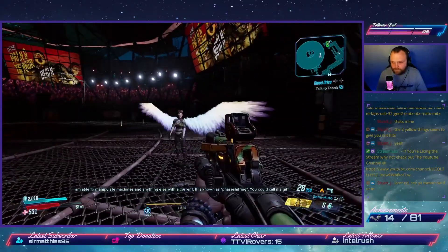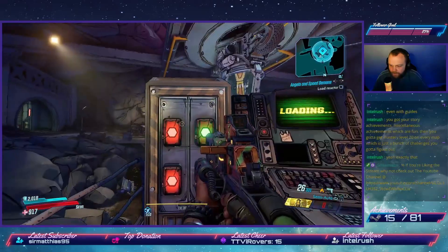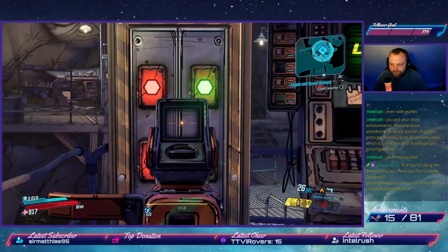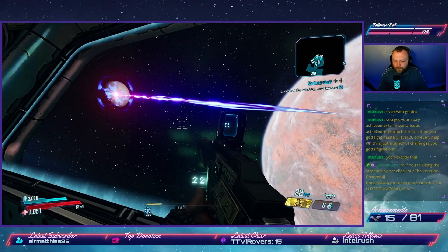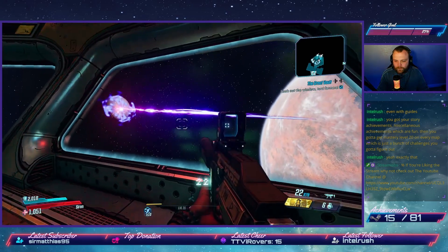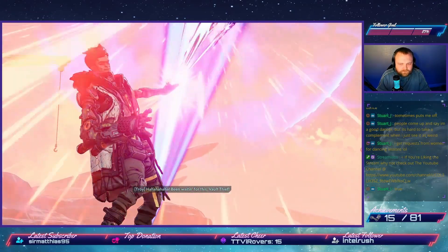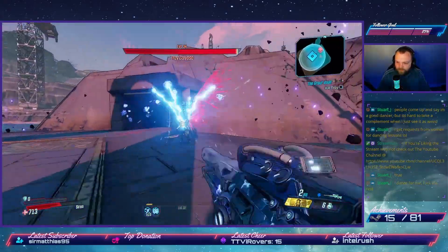Tannis asks us to retrieve the Iridium Amplifier from her secret laboratory, where we are driven to insanity trying to figure out a puzzle of buttons needed to unlock a door — turns out there's another switch. The Calypsos then reveal the location of the Great Vault, which is on the moon of Elpis, and begin charging the keys. We find Troy draining all of Tyreen's powers to charge up quicker. We stop him and have a battle against Troy, which is an easy enough boss fight — just avoid his very powerful attacks.